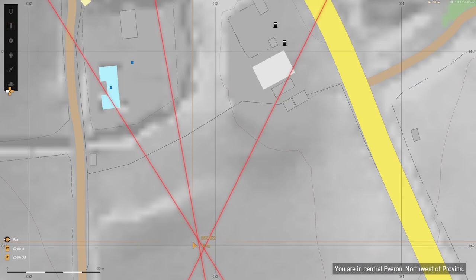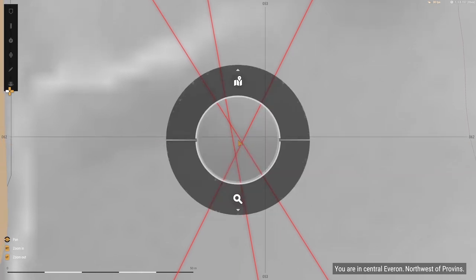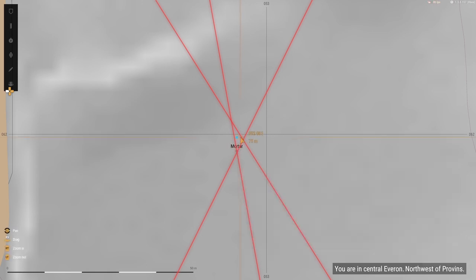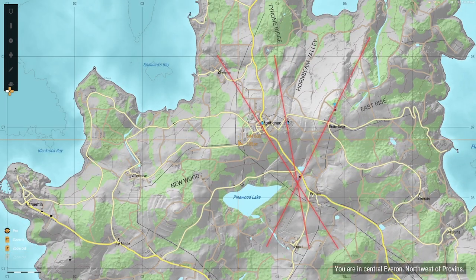Now that I'm done, I can find my mortar location. The center of the three lines is where I am located. Be sure to place a mark there calling it mortar so you don't forget. Now that it is marked, you should be okay to erase all lines and delete the landmark points.